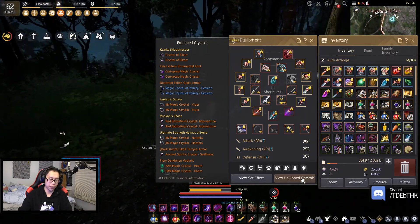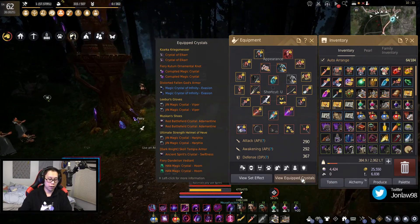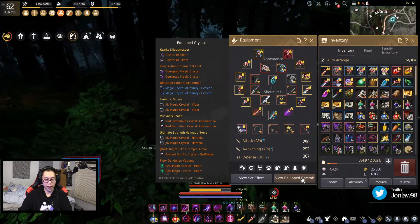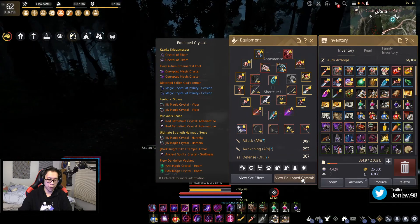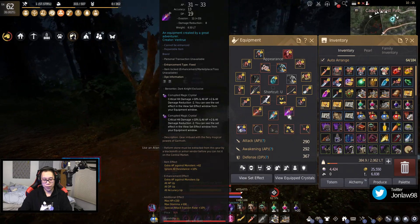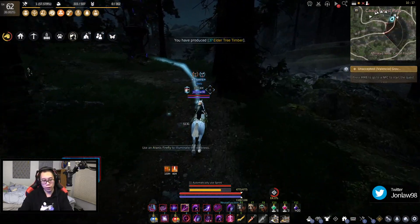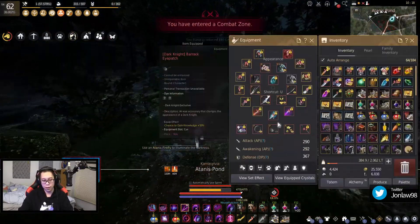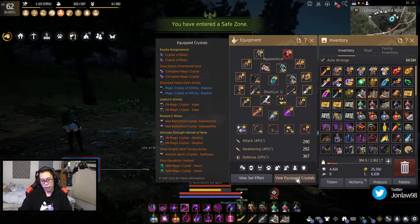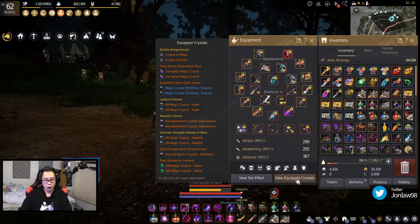Everything else is pretty standard. For accuracy, I use L-Cars — if you don't have them because they're stupidly expensive, just use Black Magic Crystal Precisions or anything that gives accuracy. I've also seen people use Awakening Crystals in their offhand for the HP and flat AP. But if you're grinding, Corrupted Crystals are literally best-in-slot. However, they make you even more glass cannon — more crit damage and AP, but you take more damage too. So if you're grinding Ash Forest with Corrupted Crystals, be careful and know what you're doing.